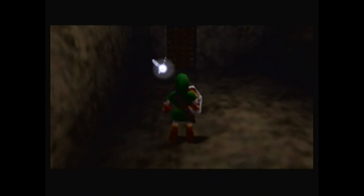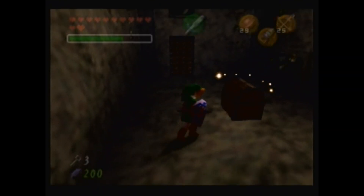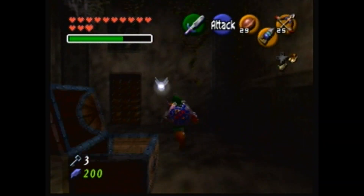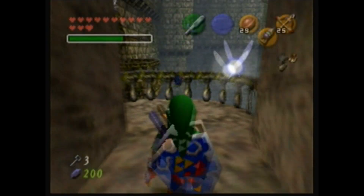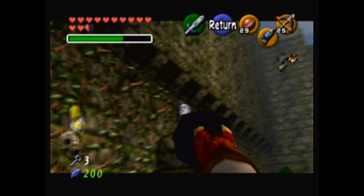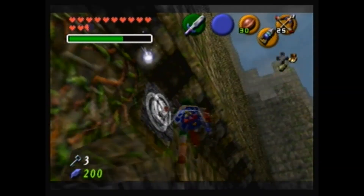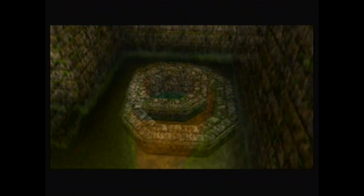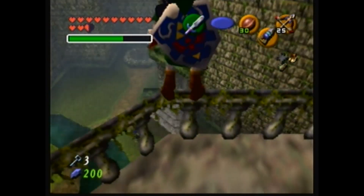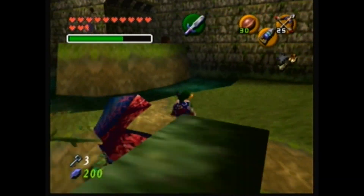Nope, you've just got to kill the bubble. What's it going to be — anything good? I haven't found anything good yet. It's the best thing so far. This red switch is unique — you can actually press it to deactivate it. It's the only one like that in the game, and I don't even know why it's red. There's never a reason you'd ever have to readjust the water level again after this point.